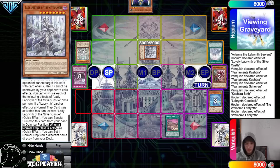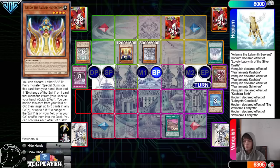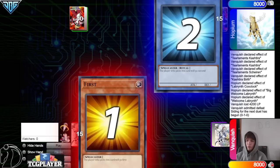They activate Big Welcome Labyrinth, which will be able to bounce the Dark Armed. Make normal trap cards activate. They're not going to be able to set there. Then they welcome Labyrinth to set, because the monster just left because of a trap. Normal summon Keldo, battle phase, attack, pass — draw Papayas — and then they just admit defeat.